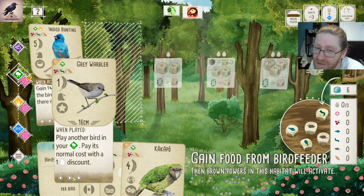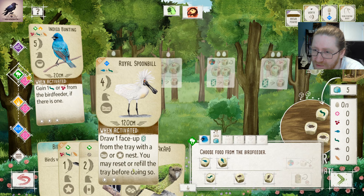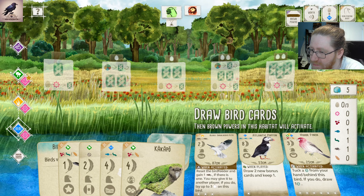We could have played the Warbler into the Bunting, but we don't have enough food. Let's take the fish for the Spoonbill, maybe fish and a rodent, and we can get the reward to breed for free. Let's try to play the Spoonbill and pick up the House Finch.